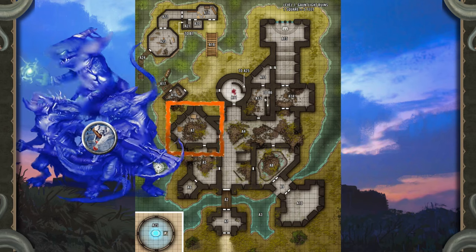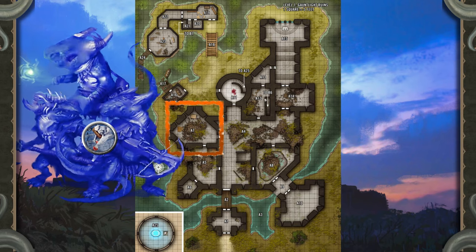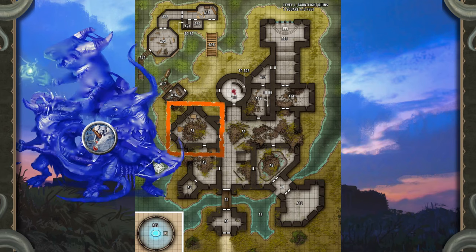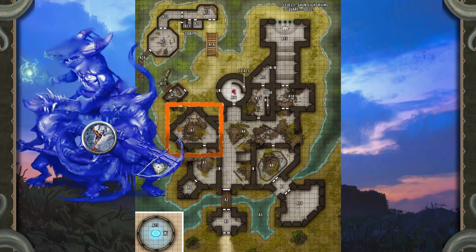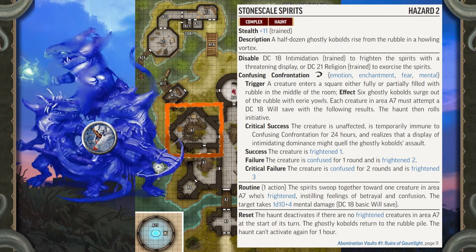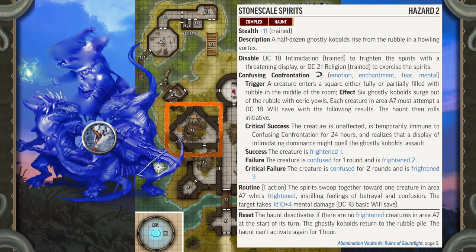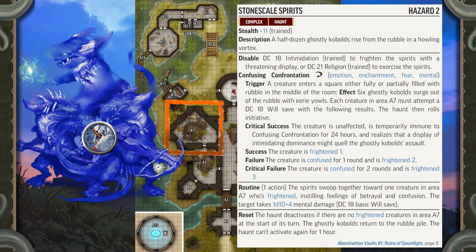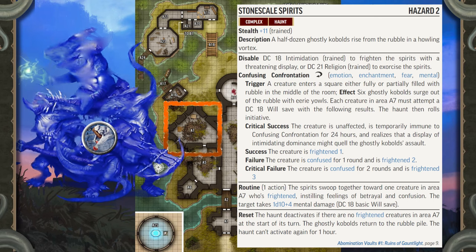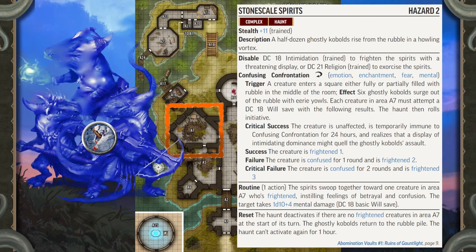This might be the first haunt the heroes face in the Abomination Vaults adventure path. You should do your best to describe the ghostly kobolds that rise from the rubble not as monsters to be fought in a traditional manner, but as a spectral phenomenon that must be dealt with another way. You might try to lead the heroes into trying skills most likely to quell the haunt — Intimidation to scare away the kobold ghosts, or Religion to put their spirits back to rest. This is a good opportunity to get the players in the mindset that haunts are often more like puzzles that need to be solved, rather than a foe to be vanquished, and getting the heroes into the mindset of understanding why a haunt is here in the first place is the best way to discover how to put it to rest.